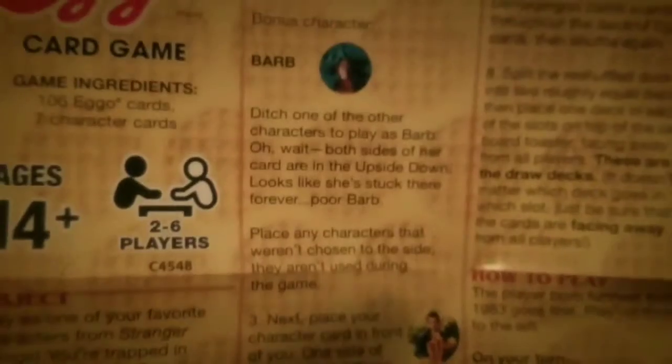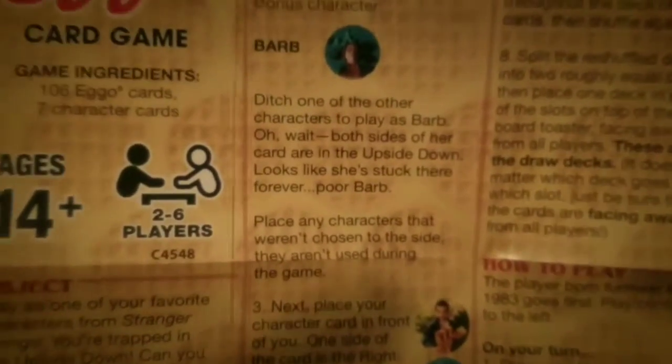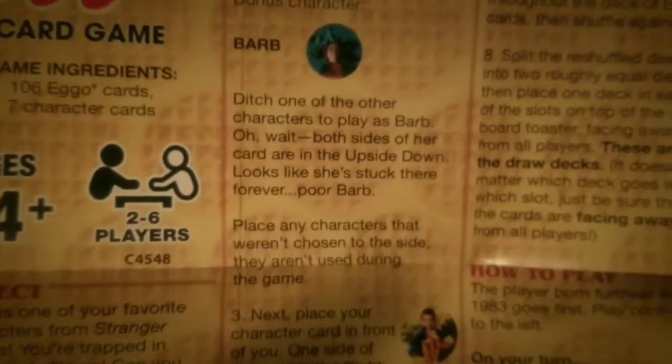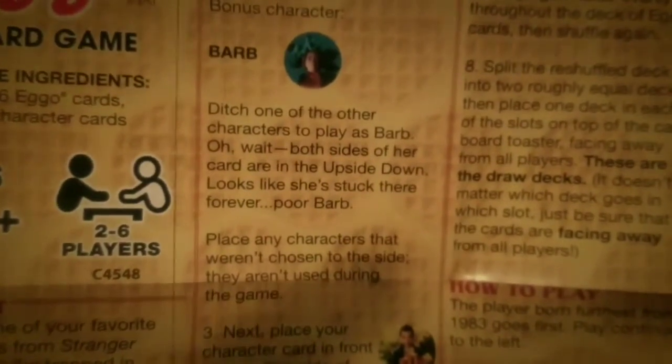So here you see the characters. You can ditch one of the other characters to play as Barb. Oh wait — both sides of her card are in the upside-down. Looks like she's stuck there forever. Poor Barb.